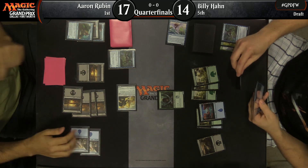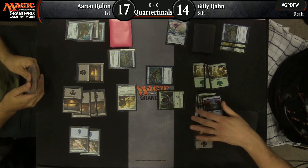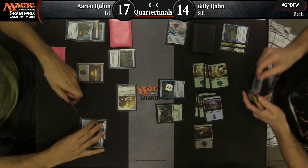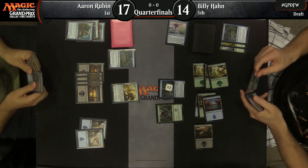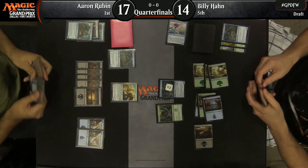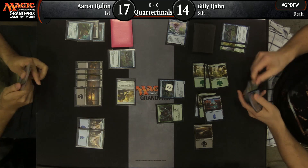One option Billy has is a double block on the Snapper, and he is going to go for it. Are we going to see Fungal Infection? It looks like no — it's just going to be a trade for the Drake. Billy's probably going to breathe a sigh of relief at completing that transaction. Those Snappers can be really annoying. I don't think Aaron has Fungal Infection in his deck, and Billy should know that — they reviewed pools.